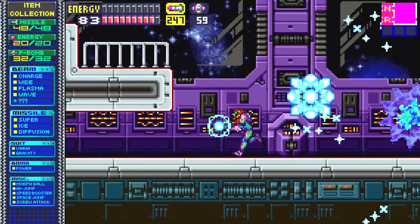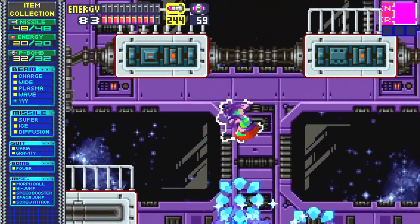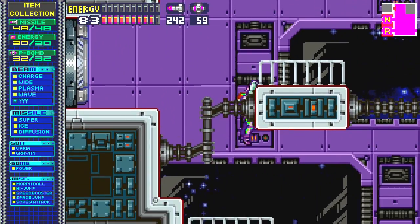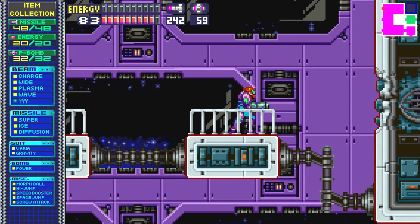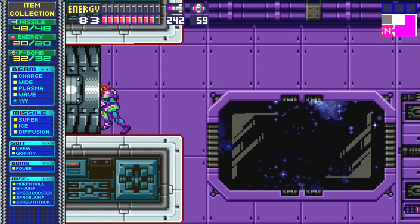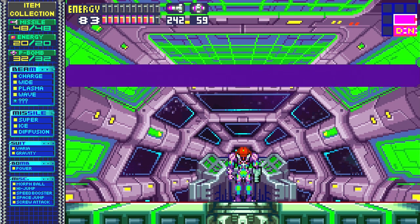There's one more upgrade for us to get. Looks like the game was hiding stuff from us — or maybe the Federation was lying about the fact that we could get the Ice Beam. Let's go ahead and get our nice little blueberry prize. I guess this one still has some sentience left. Well, I guess we're going to deal with that later? Not really much game left, so I guess we're really not getting it after all.